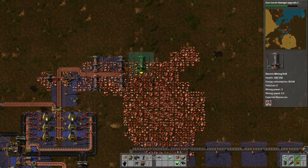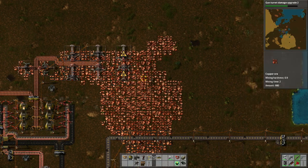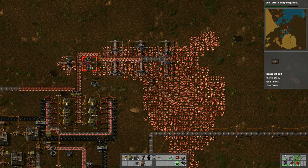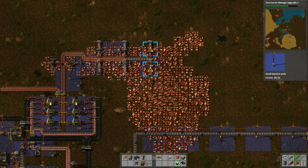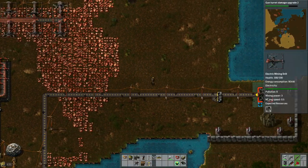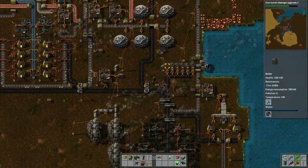Now let's expand this a bit — go one there, go one there, it's kind of a waste but that's okay. If any of these run out we'll be able to just put a load balancer in, so it's no big deal. Let's extend the power here, put it right here, perfect. I got more online, I got more coal coming from here which is good — that's quite a bit of coal.